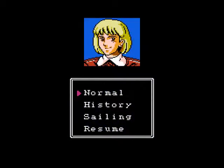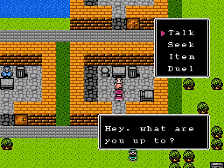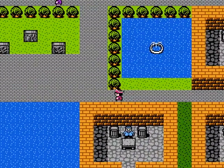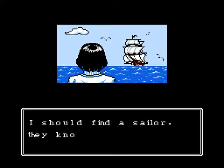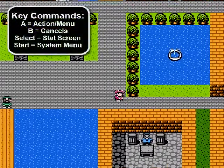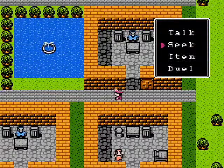Now that we're actually back into the game, let's get started with the adventure. Apparently I'm going automatically. Sea charms — I dream of it. Santa Maria. Looks old but still so firm. I should find a sailor — they know all of seafaring. Now I actually got control.